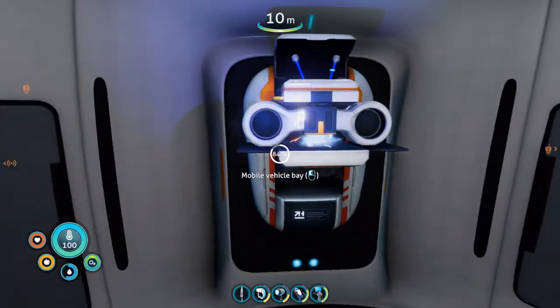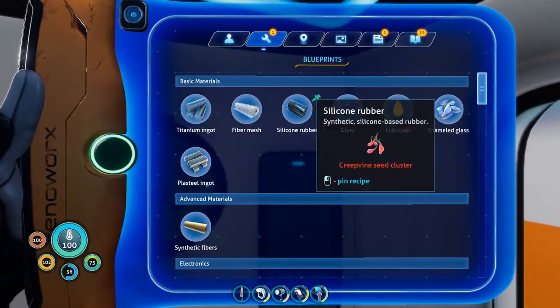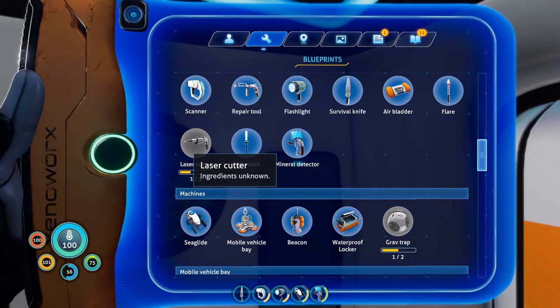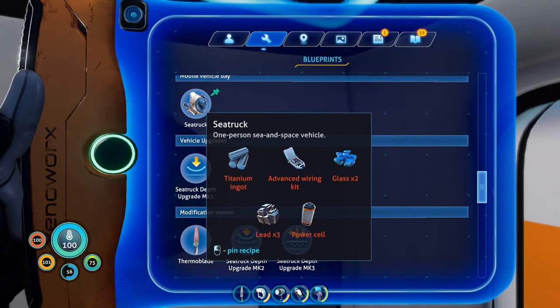I don't even know what I need to make the sea truck — I gotta look at it. Sea truck... where's my sea truck? I did get one laser cutter fragment from a sea monkey nest, so I'm assuming we'll probably have to find more of them. It needs a power cell, another titanium ingot, glass, advanced wiring kit, and lead. I always forget how much farming there is in the very beginning of Subnautica.